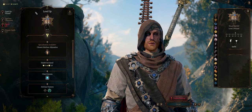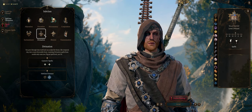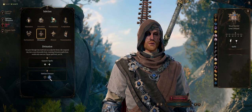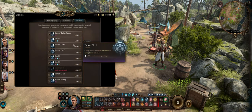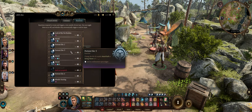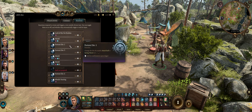At level 2 as Wizard we can select our subclass, and we of course want Divination. I've never covered this before but it is one of the best wizard subclasses. The Portent Dice feature is one of the strongest and most versatile of them all. After each long rest you get 2 random Portent Dice — these dice can go from 1 to 20 in value, just like a normal die.